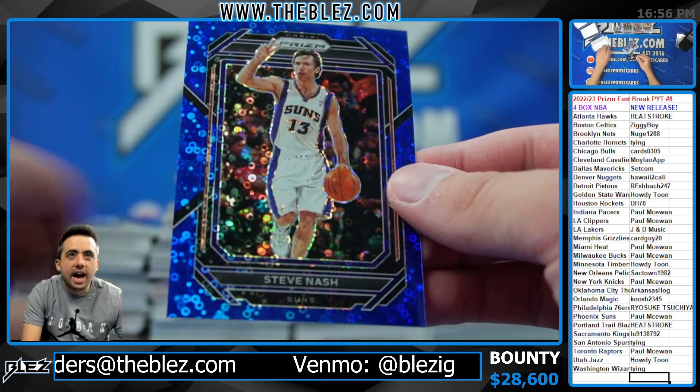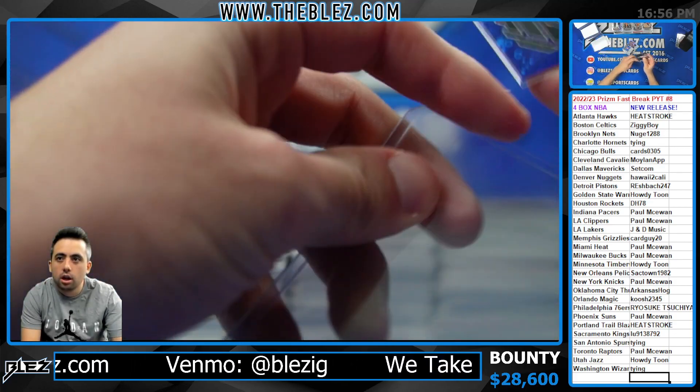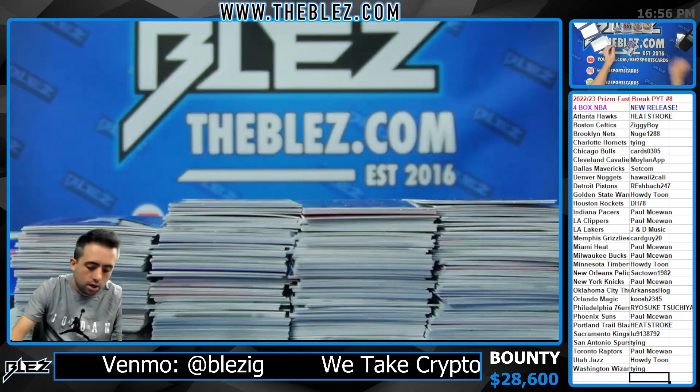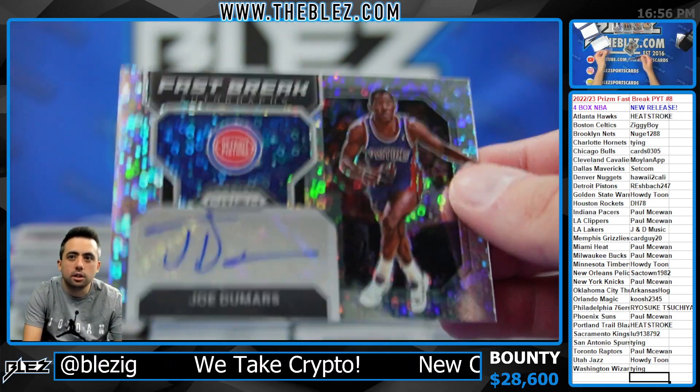Blue of Steve Nash for the Suns — and any team can hit because it's all color. The first auto is a Fast Break auto for the Pistons — Dumars.